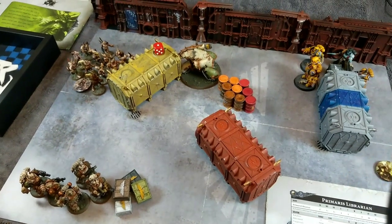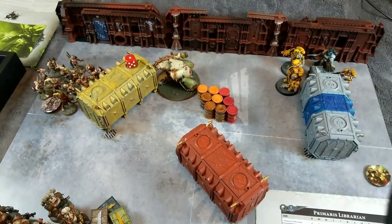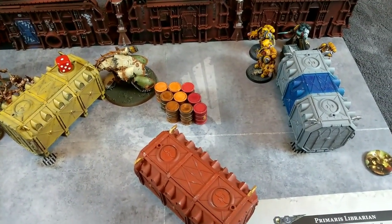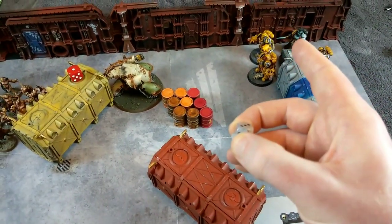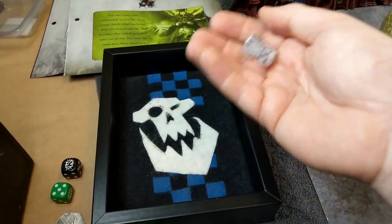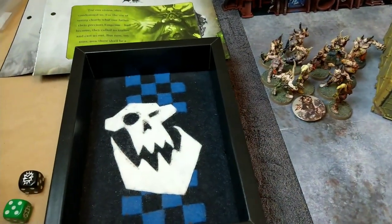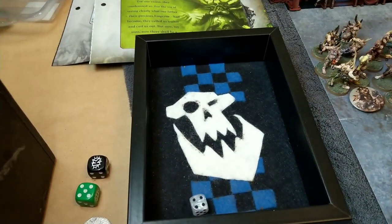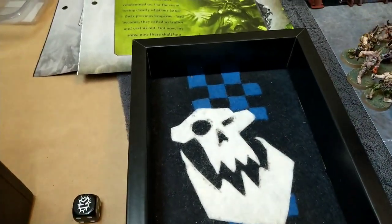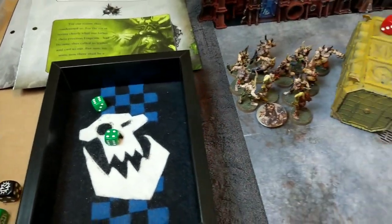This is the battlefield after Imperial Fist movement in turn one. The Aggressors moved up, the Primaris Librarian followed, and the Intercessor moved over with them. Now the psychic phase: I'm going to cast Smite on the Mephitic Blight Hauler. It's a warp charge five power, needing five or more with two dice - that's a seven, so he gets it off. That's three mortal wounds on the Blight Hauler, but he gets Disgustingly Resilient - he saves one, so he loses one wound and is now on seven wounds.